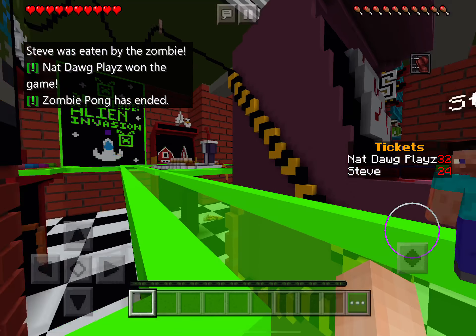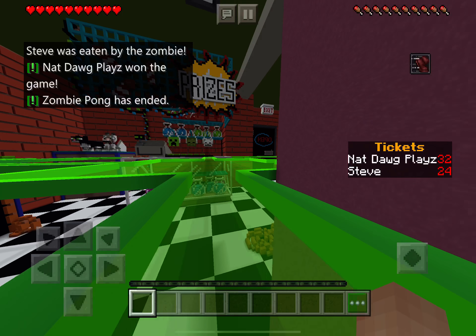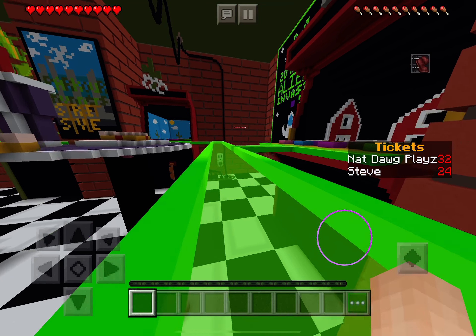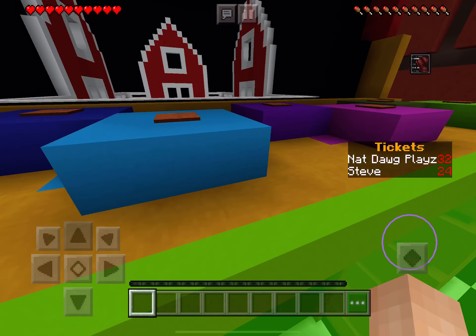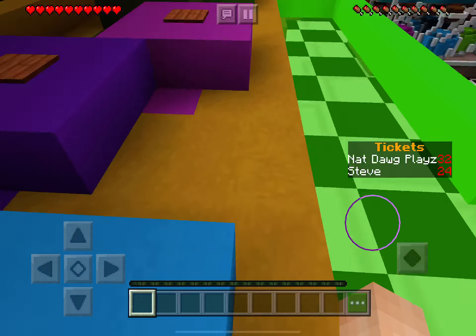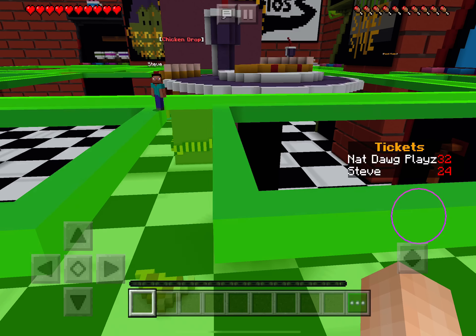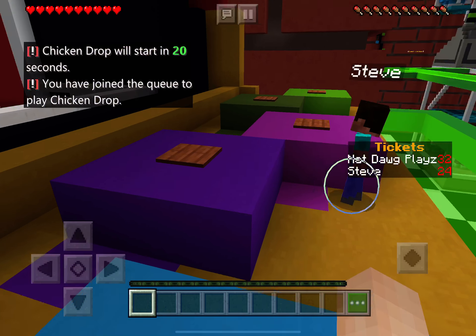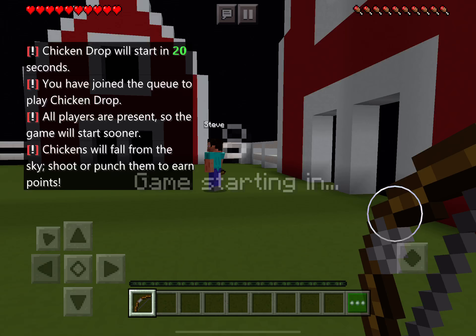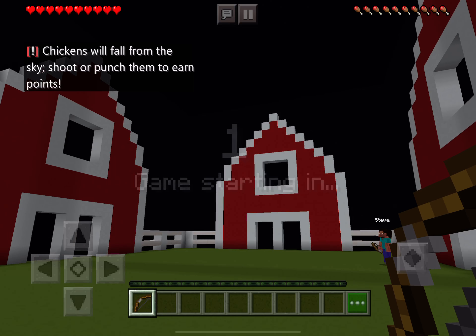There's this game called Chicken Drop. You get a bow and arrow and basically you just shoot chickens that fall from the sky. Dad, where are you? There you are. I'm team blue. Oh crap, I fell — it gives you levitation, you have to move your joystick. So you have to shoot chickens with your bow and arrow. Whoever shoots the most chickens wins!